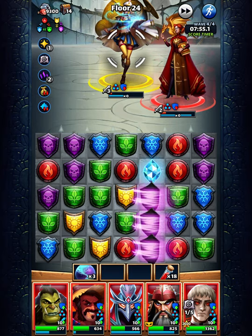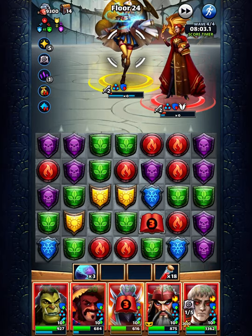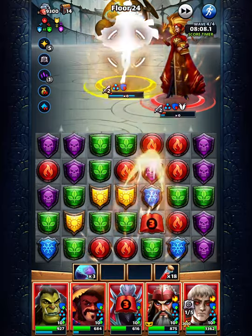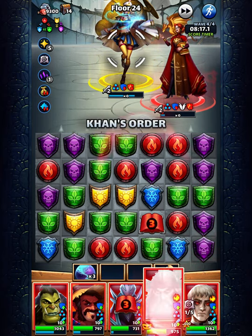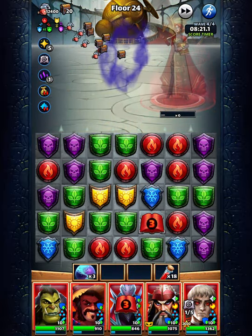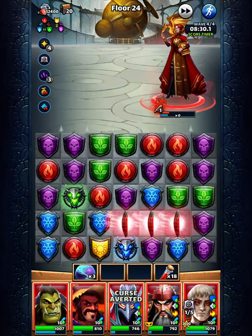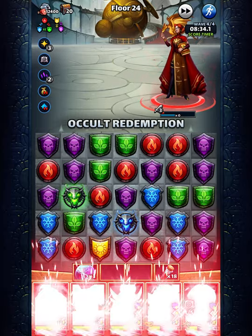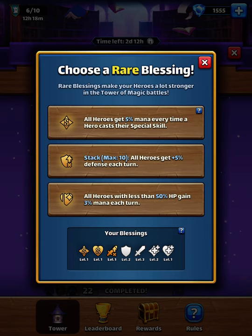What is the best way to go here? I will kill her and I will take it out of the way. When my tiles appear — that wasn't great. Okay, 5% mana — this is great, I like it a lot. All heroes get 5% defense each turn — this is another one that is really good.